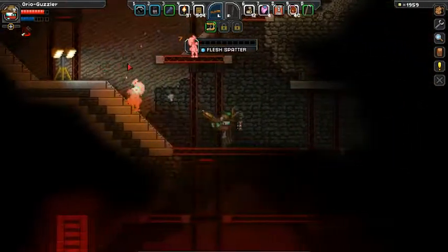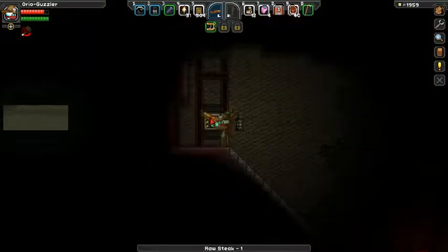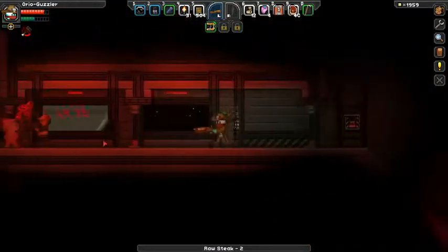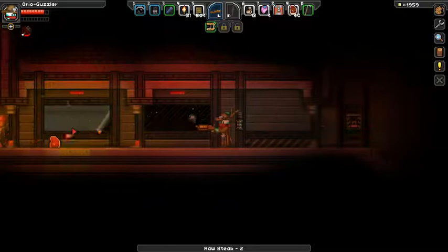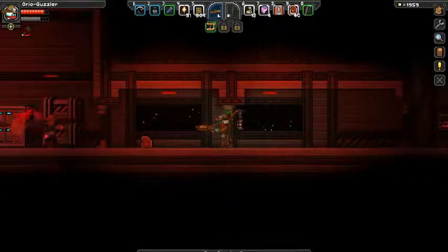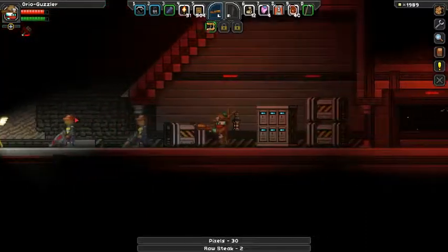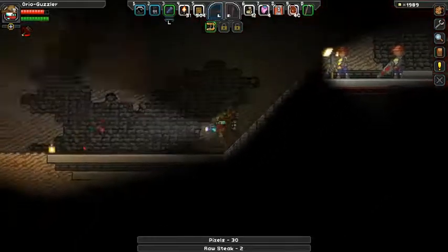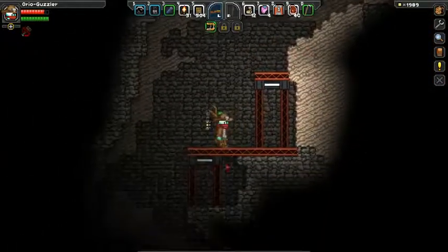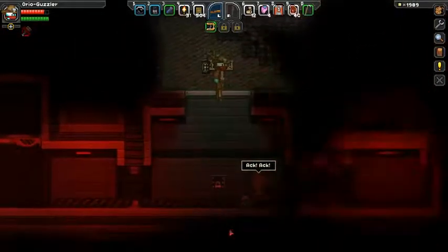I wanted to fight the dragon in the air but he wouldn't fly above a certain point. So we're going to go up here, let our gun recharge. These bullets don't hurt me, which is really convenient — if I just stand over here, they won't notice me and they'll shoot each other. There's a secret up there. Nice that they give you a flashlight. We're already almost at the bottom again.